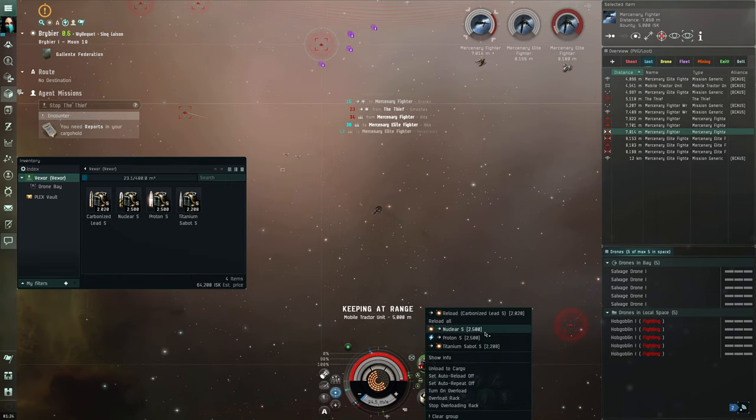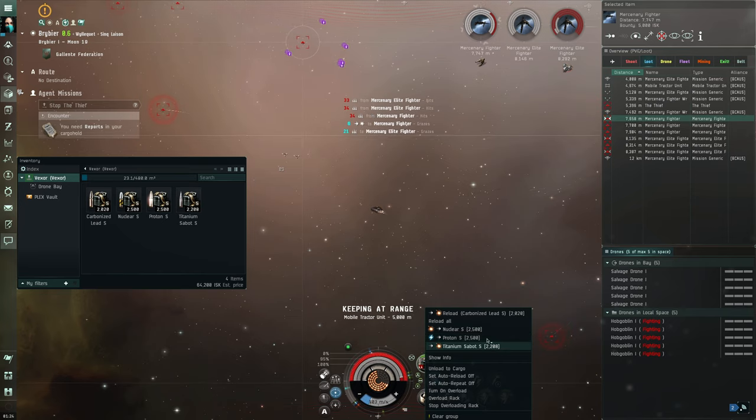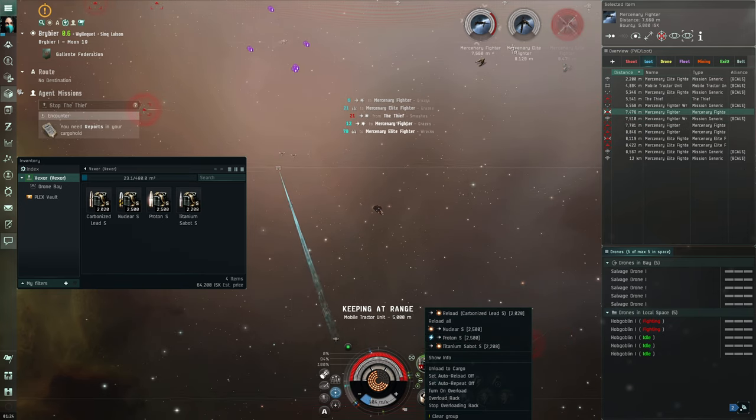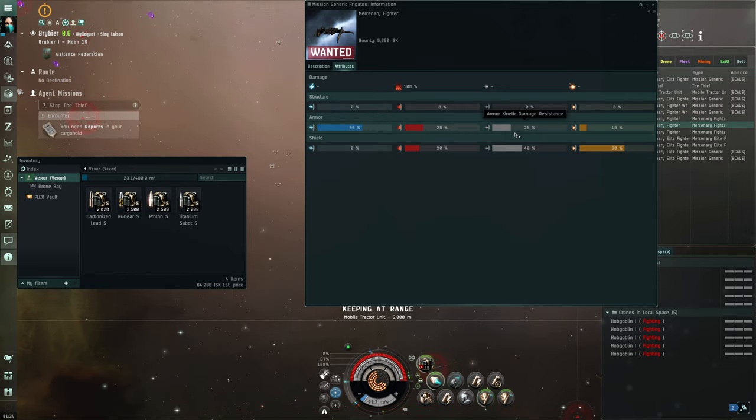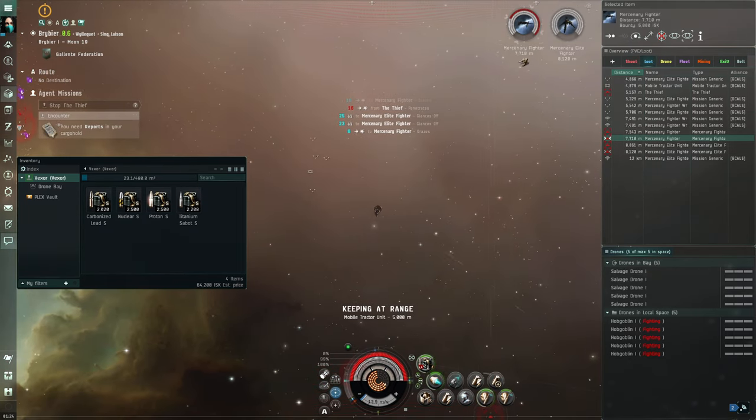Oh look — when you right-click on a target, you can actually see the damage types. That's pretty badass, I did not realize that. So you can see their weakness. They're really good against EM, but they're really weak to explosive. Something looks off with that data but explosion would actually not be a bad thing to have here.